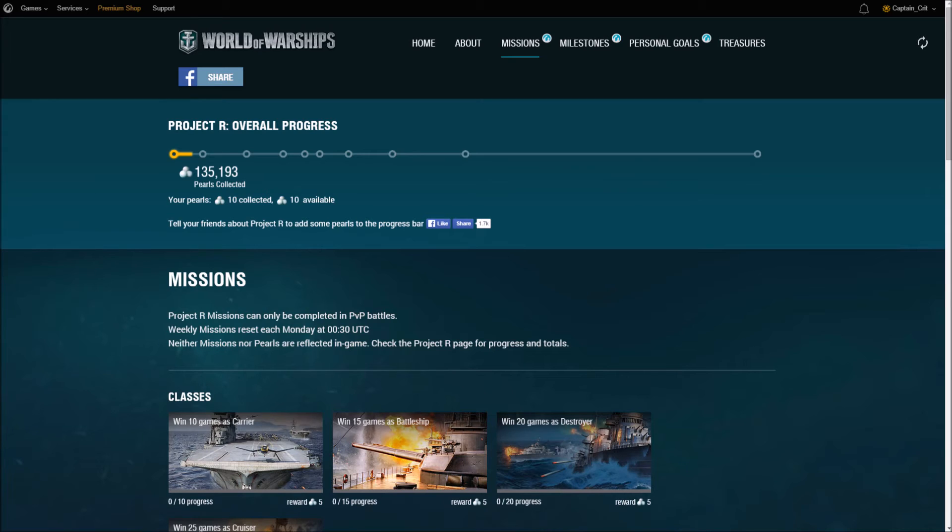The fifth milestone reward is an x3 commander experience event plus 500,000 credits for all participants. The sixth milestone reward is 25 type 3 camouflage for all participants. The seventh milestone reward is an x3 experience event for an upcoming weekend. For the eighth milestone reward, players with at least 150 pearls will be entered to win one of 1,000 free Kamikaze-R destroyers — they're giving out a free ship, but only to a thousand people, which bothered some ship collectors. The ninth and final milestone reward is 4 million credits to all participants.